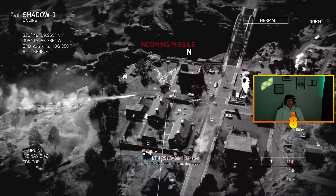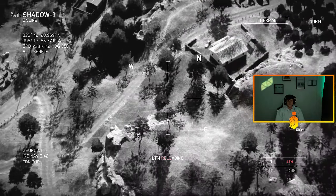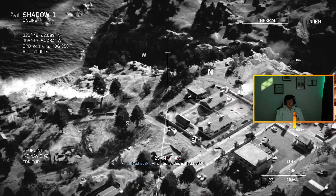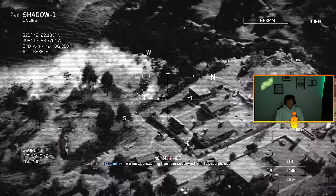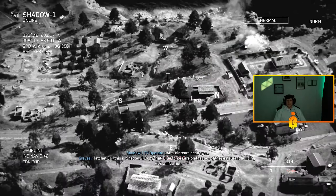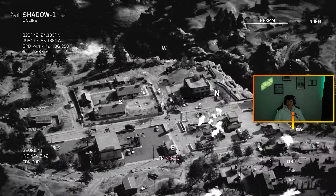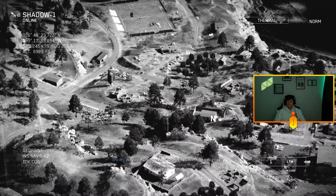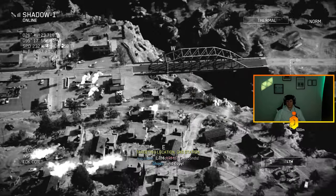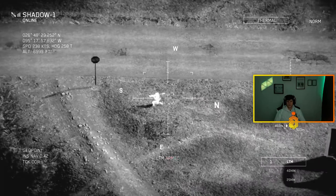Drop that guy there. That's good. I got the big boy there. Cool, cool. Oh man, we're being targeted. We're leveling this whole area. Where are we getting targeted from? We got another big boy here. All stations, we're approaching from the southwest — thirty seconds out. We're on anti-air. You can't see this.